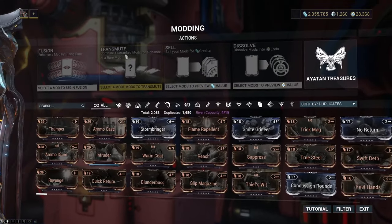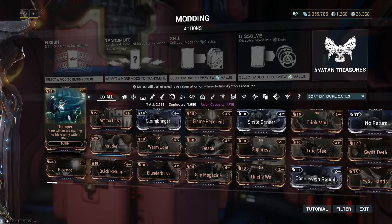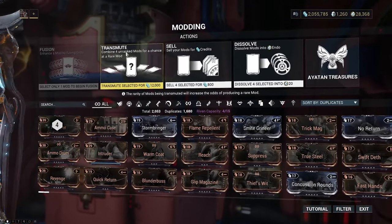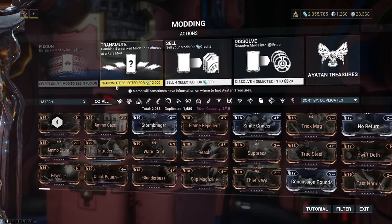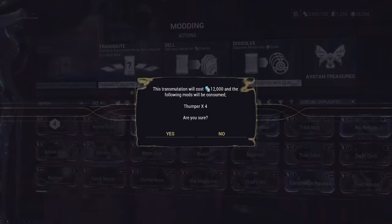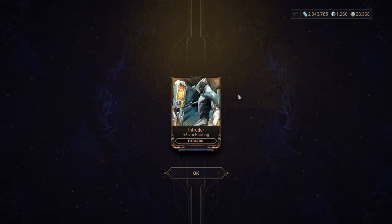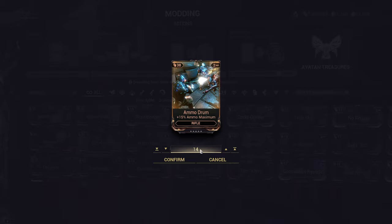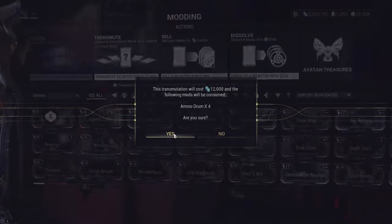We go back to the transmute option - the grayed-out one from earlier. Let's say you don't have Pressure Point and you really want it. What you can do is change the selection to four mods - you select four mods and now you have the option to transmute rather than fusion. Transmute selected costs 12,000 credits. You get a confirmation prompt, and we've just got a Parazon mod - Intruder. You can do this as many times as you want, transmuting for the credits of course.